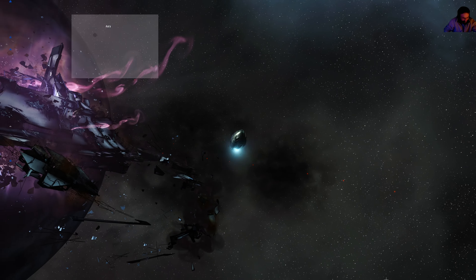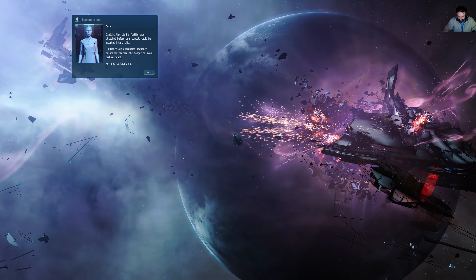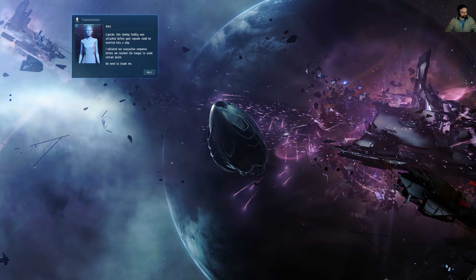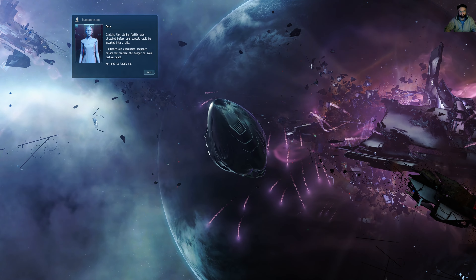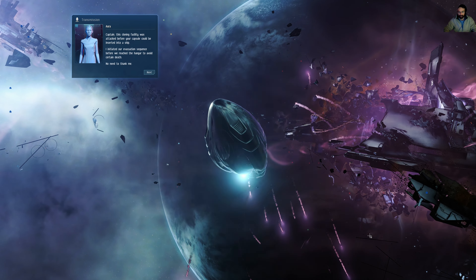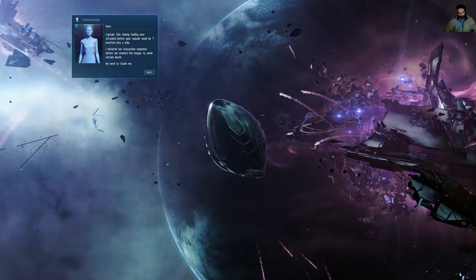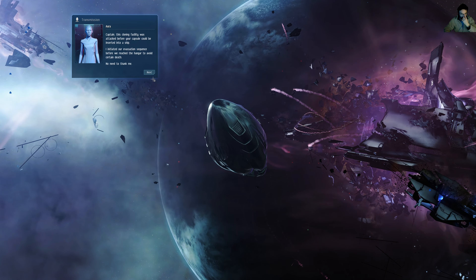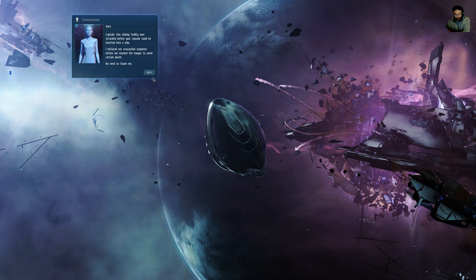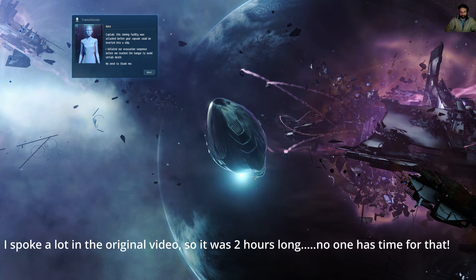Sorry guys, my cat's jumped up on the desk. I'm hoping she doesn't stand on any buttons. A capsule could be inserted into a ship. I initiated our evacuation sequence before we reached the hangar to avoid certain death — no need to thank me. So this is Aura. For tutorial purposes she interrupts and talks quite a lot. I probably won't talk a great deal during this, just to get through it so you can hear what she's got to say.